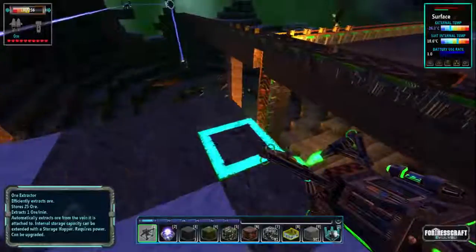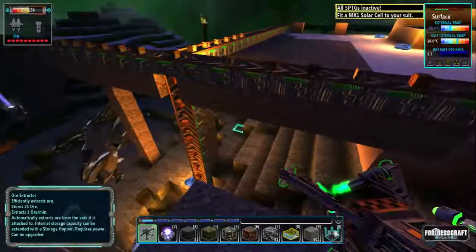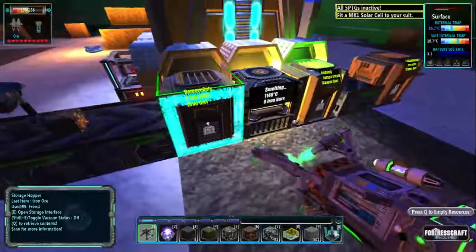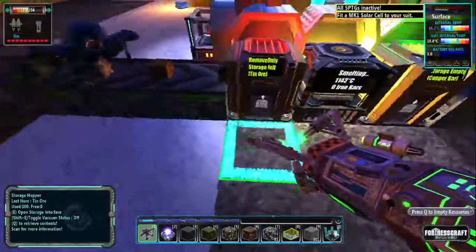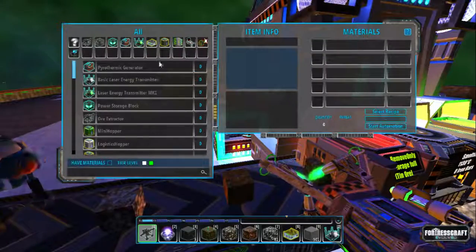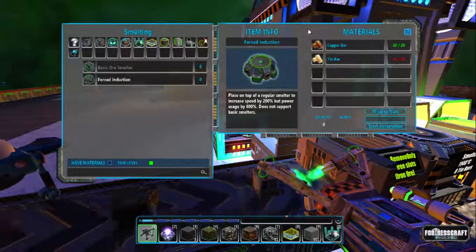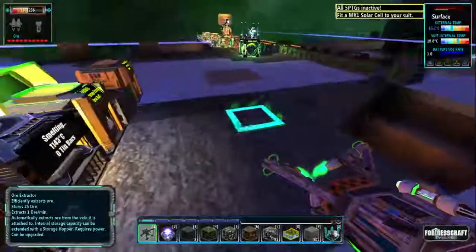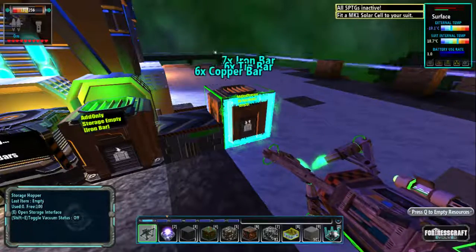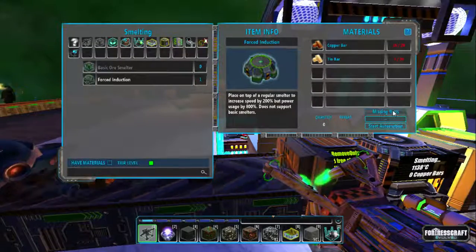That's because we've got tin, copper, and iron on constant go with the better header. So the thing we're going to do is upgrade this smelter, and we're going to show you how to do that today because it's a really simple thing — forced induction. So we need some copper and tin, and hopefully we have enough to get the induction.